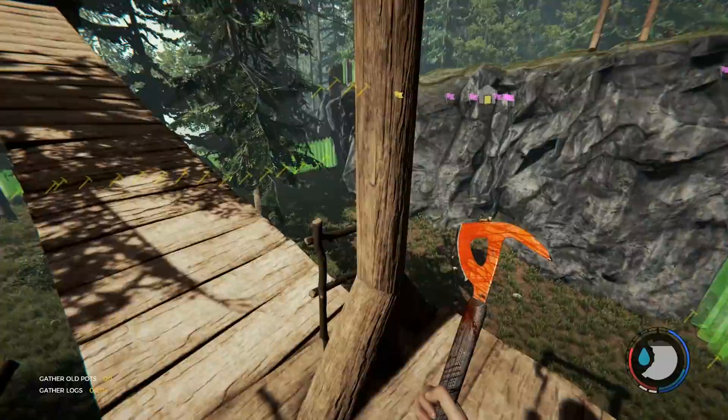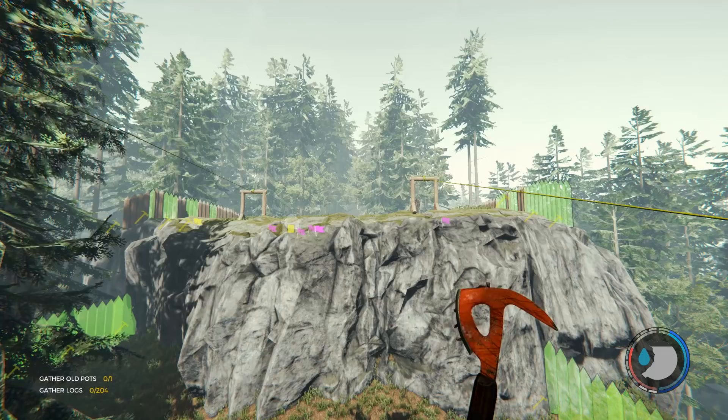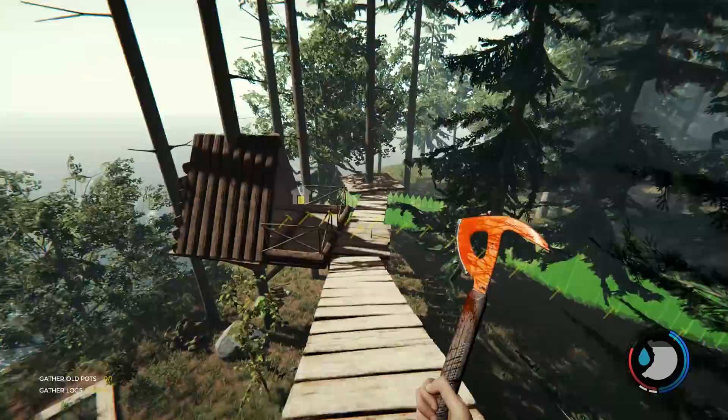Really quick while I'm thinking about it, I'm going to make one structure down here and one structure up there. One of them is going to be for storage, the other one's going to be my house where I live. I want my house to be up there — I think the house would be cooler up there — and I'm thinking storage down here.